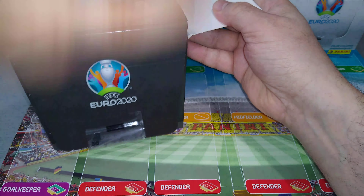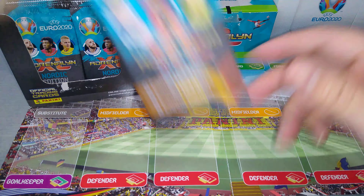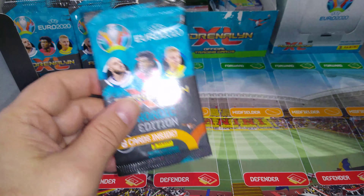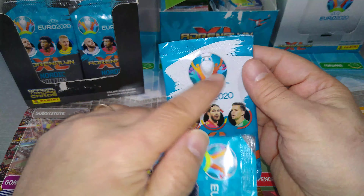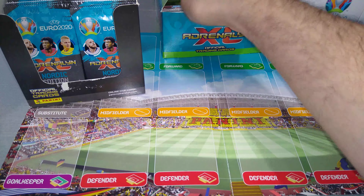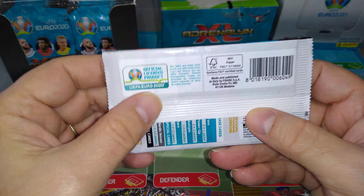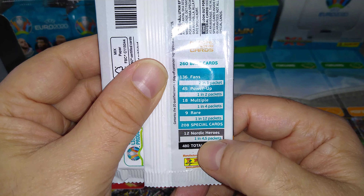I always tell you guys, enjoy the hobby and have fun with it. As you can see, here are the packs in black compared to the regular packs. See the difference? The black and the grey down the bottom, white in the regular one, blue on the Nordic Edition — and it tells you Nordic Edition as well. We've got 480 cards because we've got the Nordic Heroes one in every four and a half packs.